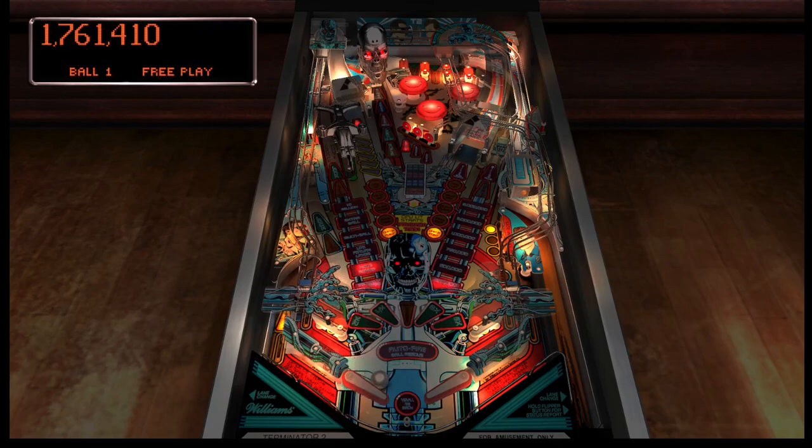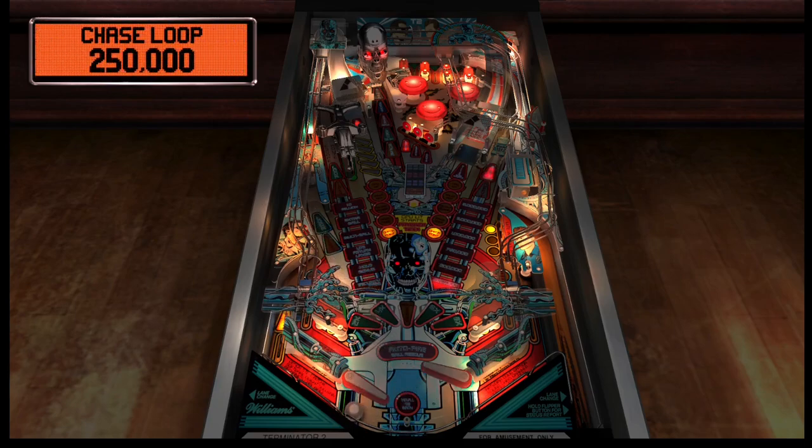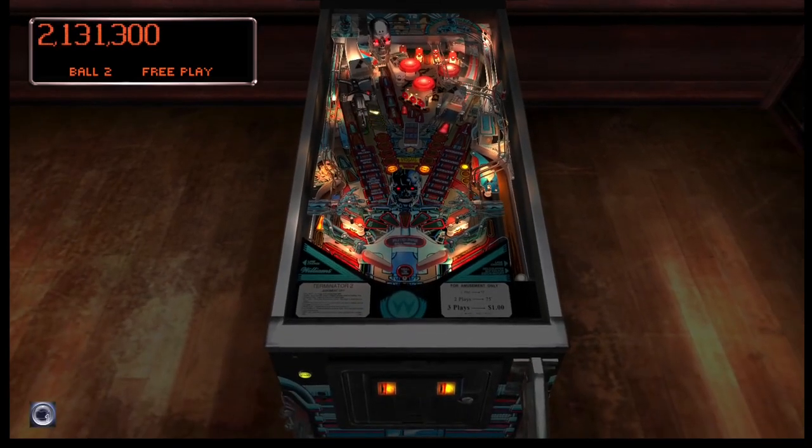You also have a kickback. This table is so unique in its colors — it's got light blue, silvers, and reds, and then you have the Terminator endoskeleton.